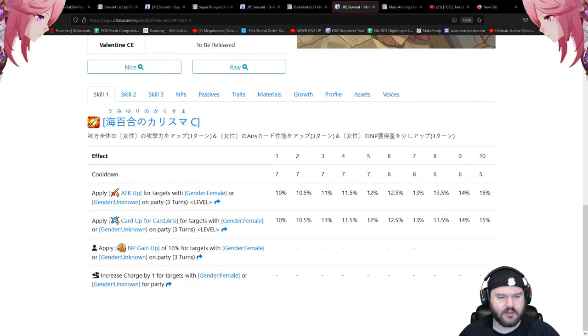Her skills all contribute to her niche. First up: attack up for targets with gender female or gender unknown — 10 to 15 percent. For a one-star, that's really good. Then arts up for targets with gender female or gender unknown on the party as well, 10 to 15 again. And NP gain up on the party — a flat 10. This is a really good skill for a one-star.